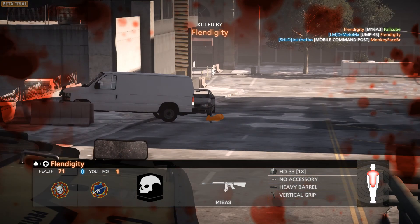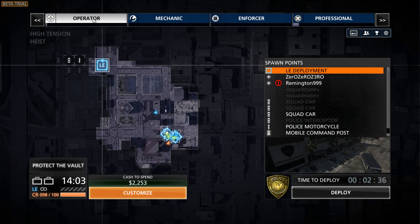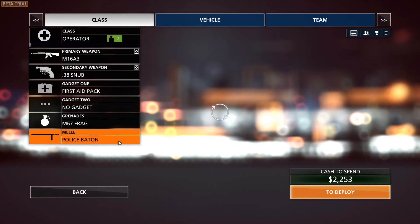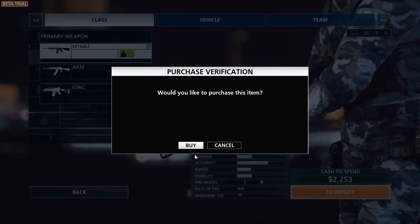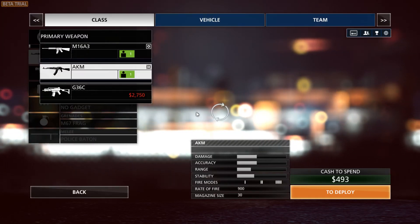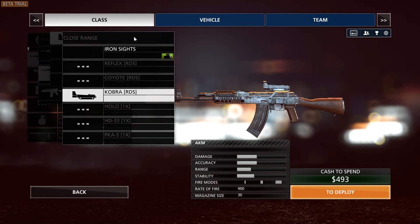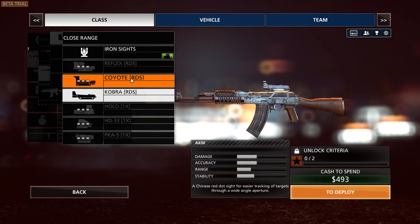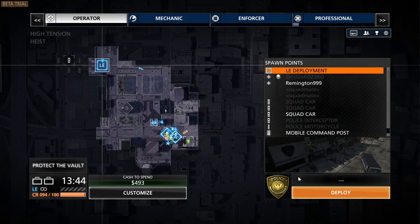That was so bad — if I was going to run in there like an idiot, I probably should have chosen an assault rifle. Let me respawn. Operator — let's go to customize, primary: AKM. Would you like to purchase? Yes. Cool, I would choose that. How do you unlock this stuff? I don't know, I'll just stick with that. This is a cool looking gun.